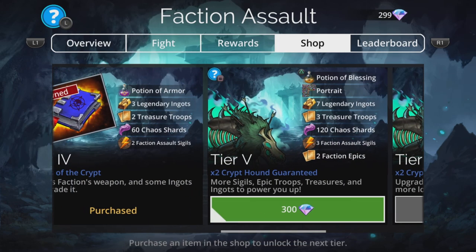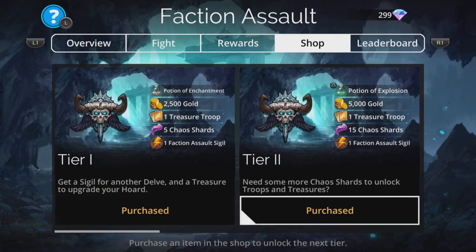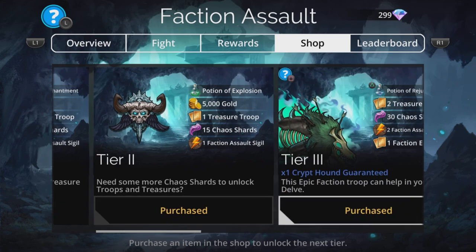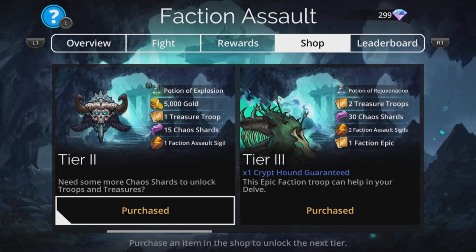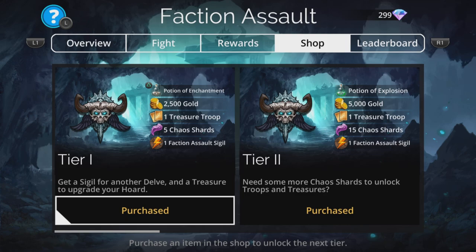So there it is — there are my teams for this faction assault and a couple of different ways you can go about it. If you enjoyed the video be sure to hit that like and subscribe button. I'll catch you again later because I'm going to make a Leo team video — the new mythic — and see what I can come up with, so be sure to check back later.